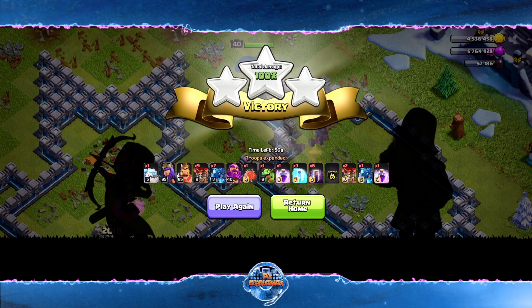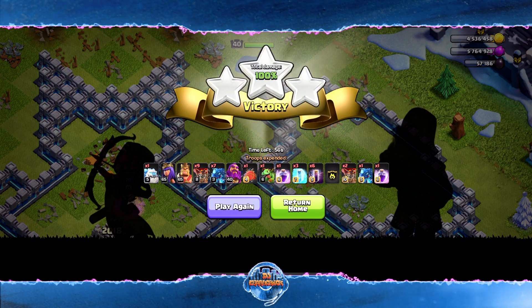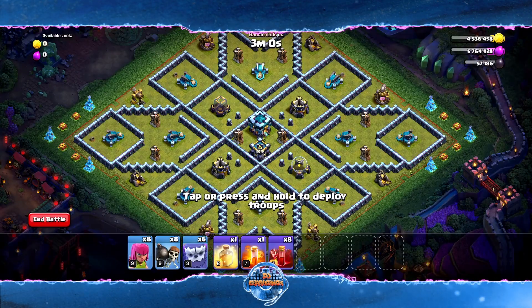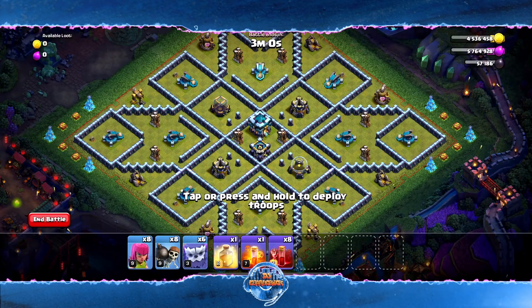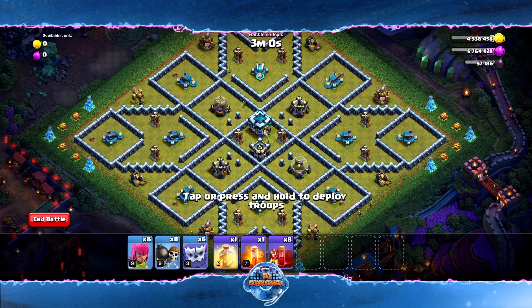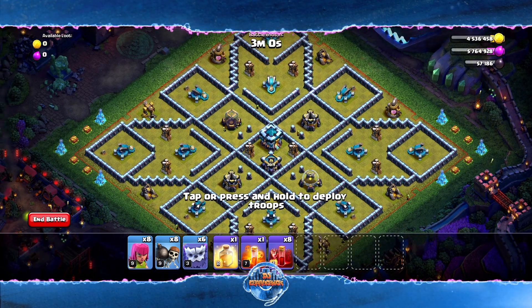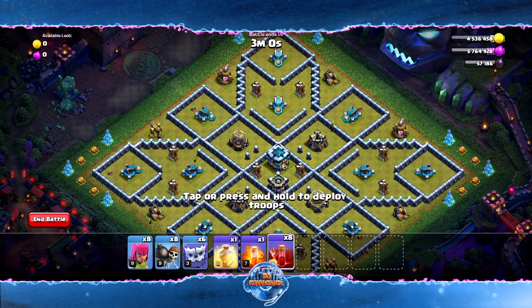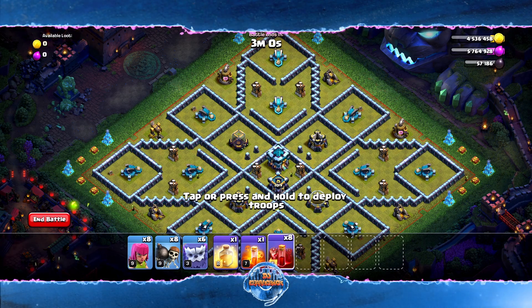Hopefully this video helped you take this base down — bat attacks are always really fun to do. This next challenge is not easy; it's going to take a couple of tries. What you'll notice is there are some tombstones next to some of these Scattershots, and that's where you want to deploy your spells. This is all about timing — you want to do this as fast as you possibly can.